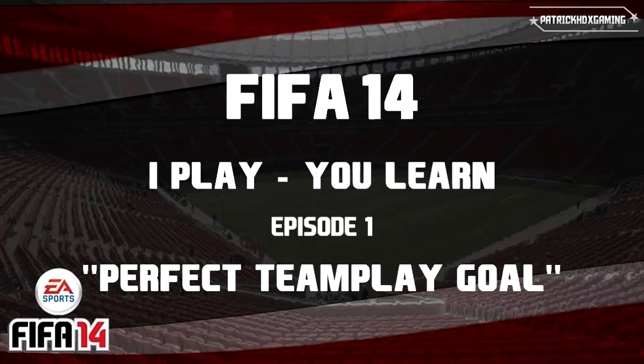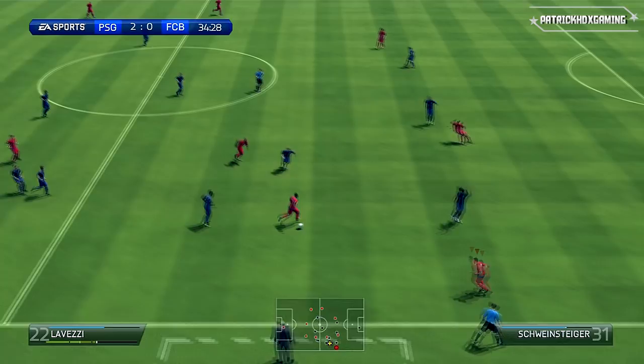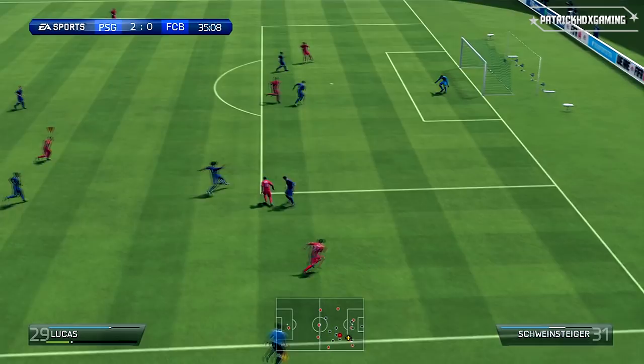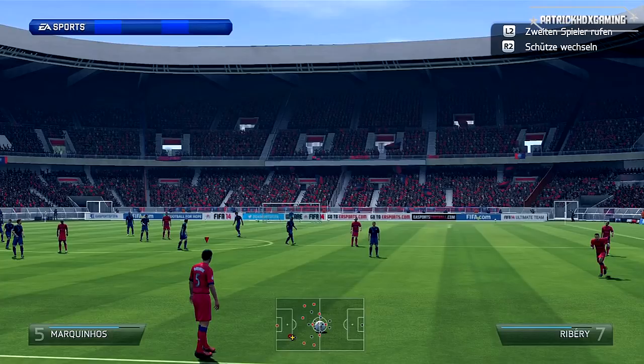So let's start with today's clip. I'm playing with Paris Saint-Germain and played a quick free kick in my own half. In the following build-up I used a bunch of passes to get forward and create my goal. You can see that the opponent had no chance to get the ball — the team play combined with 1-2 passes and first touch passes was just awesome, and the finish in the end was also very nice. No header or crossing goal, by the way. Now I want to analyze this attacking move to show you some tips and tricks to improve your attacking play.